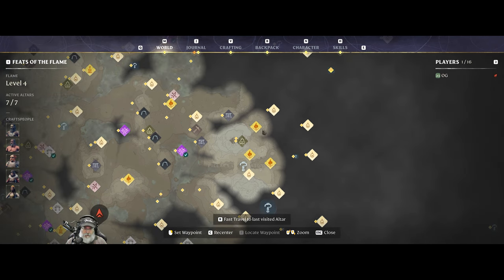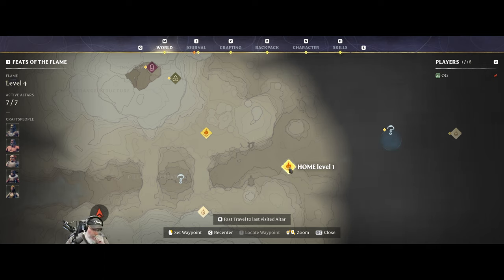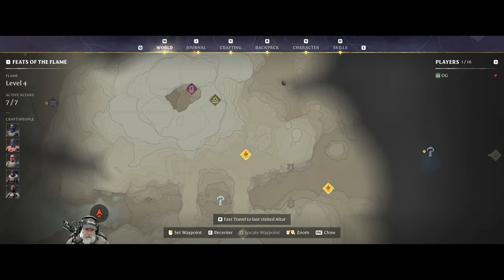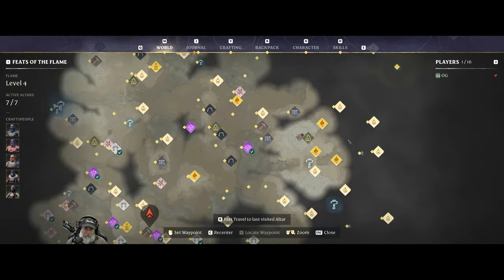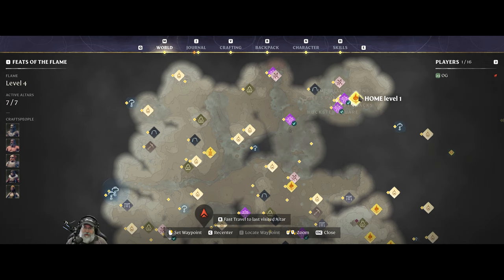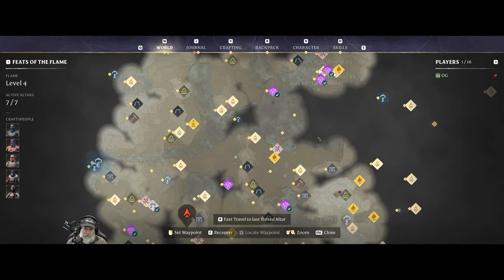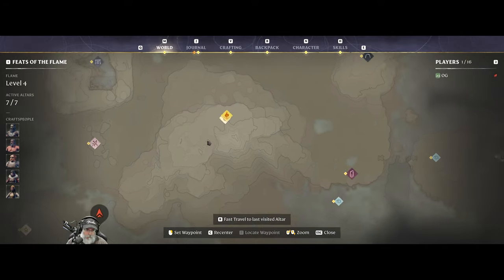I've actually set down three flame altars. This one is down low in the lower part, this one's kind of up north near another passage that leads out of the volcano area, and then this one is up high where we came out last time. There's another passage that comes out right over here, but this gives us access to the upper area.